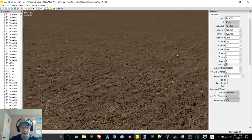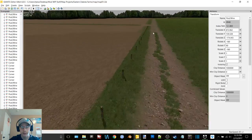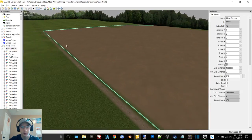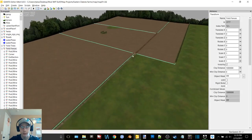There was a pack on FS-UK that I downloaded and used. Got all the fence done around the fields here — if we select field fences you can see it goes up to there, comes down, and follows all the way along down there.